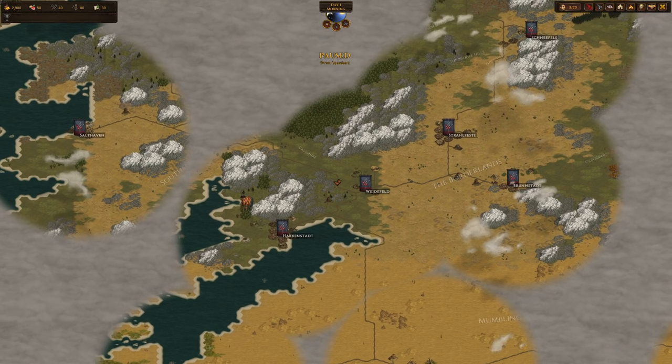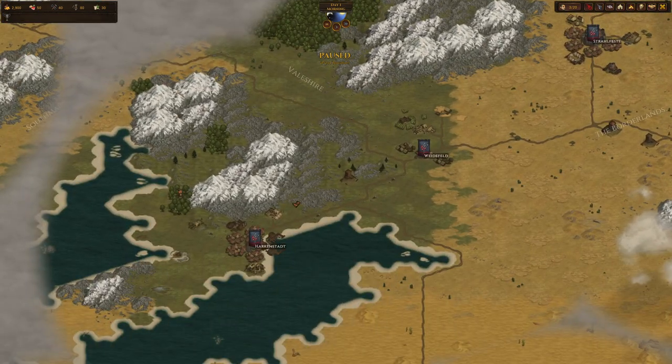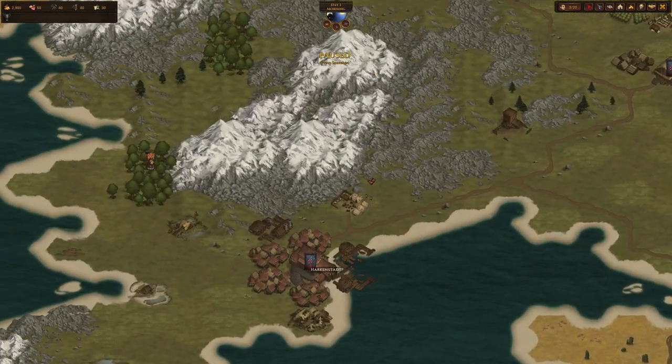Now let's quickly go through the user interface. On the very top left — most importantly — is your crowns, your money. You're losing it daily as you pay wages for your men; the mercenaries are not fighting for free.